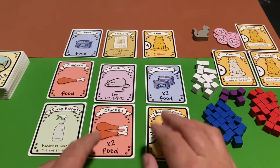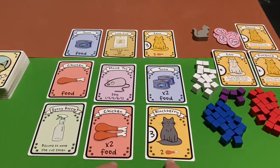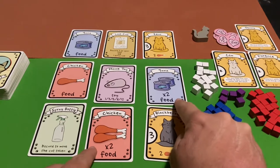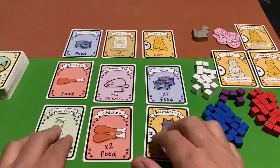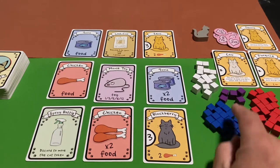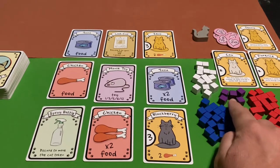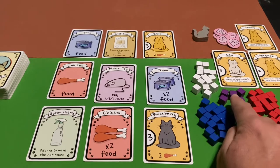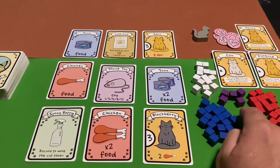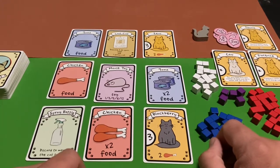You'll want to collect cats but also collect food that goes with those cats. There are three different types of food in this game: chicken, tuna, and milk. The red cubes represent chicken, the blue cubes represent tuna, and other cubes represent milk. There are also purple cubes which represent a wild food source you can use as a substitute for any food, but there aren't very many of those at all.